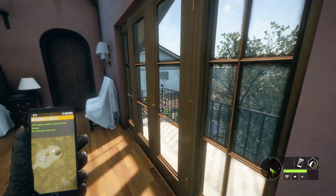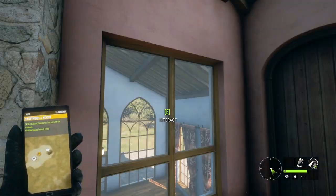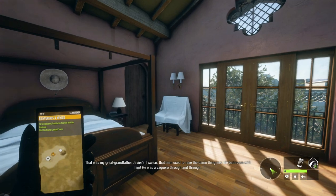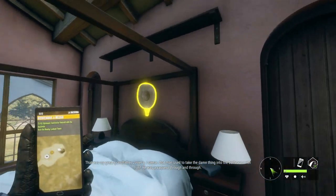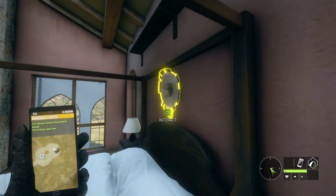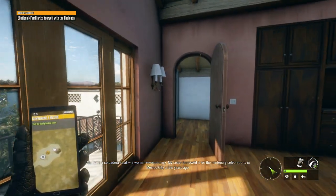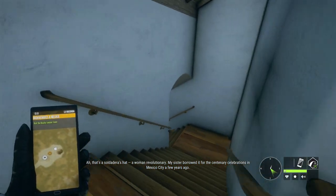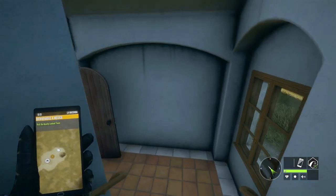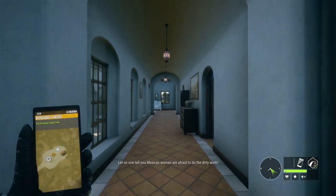There's not a lot of places left to go, so I think this has to be one of them - and it looks like there might be two items to grab. 'That was my great-grandfather Javier's. That man used to take the damn thing into the bathroom with him, he was a vaquero through and through.' And there's a soldadera's hat - a woman revolutionary. 'Let no one tell you Mexican women are afraid to do the dirty work.'